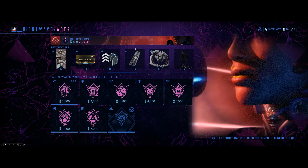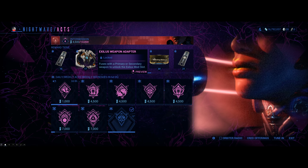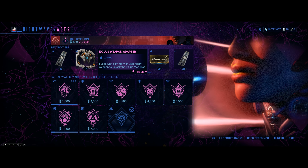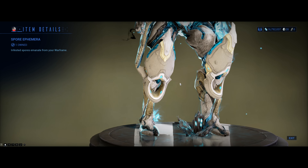Level 15: credit booster. Level 16: 50 more credit. Level 17: Exilus weapon adapter — you can get a blueprint for 75,000 standing from your syndicates. Level 18: Sport Ephemera. Now this is kind of big.